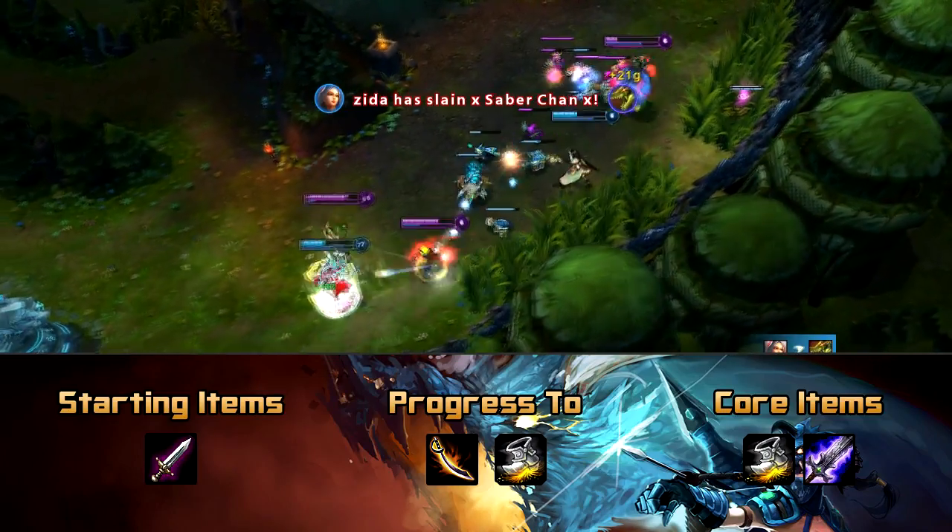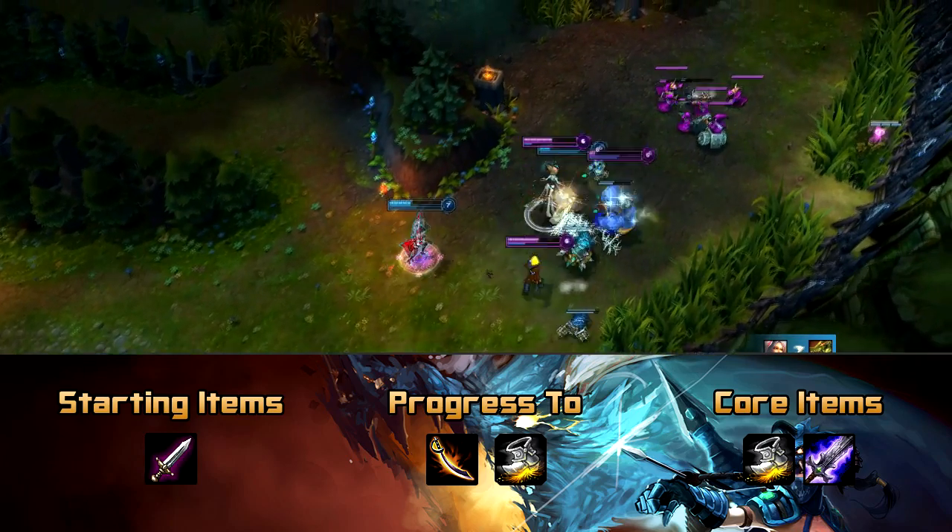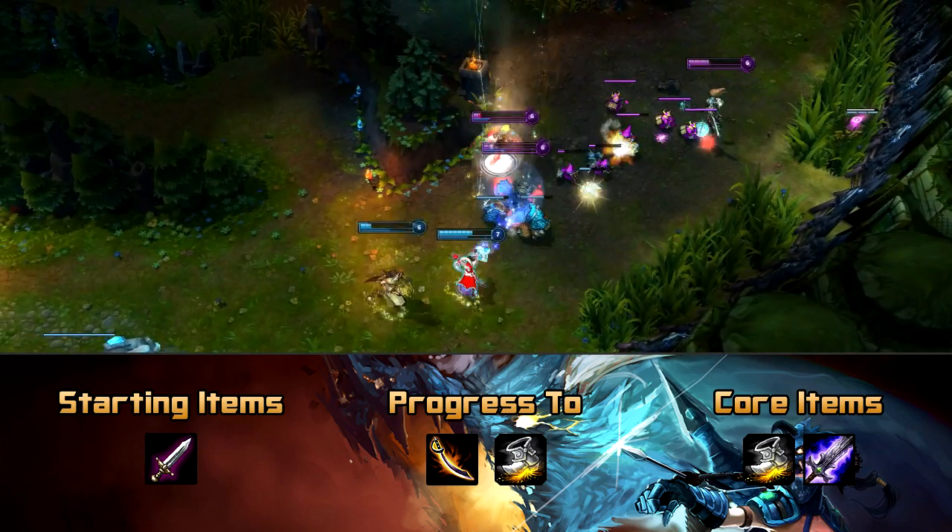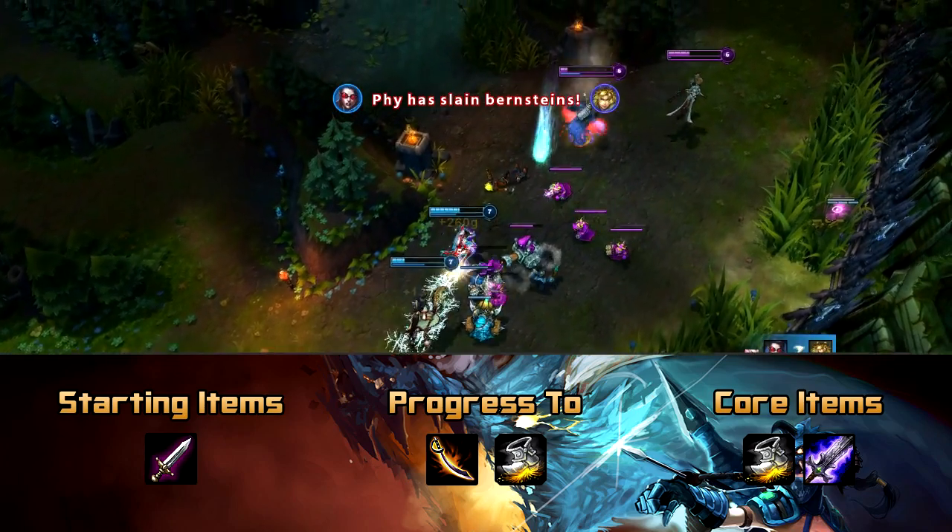So Vayne has a lot of choice when it comes to build paths, but I'm just going to focus on the 3 most viable options at the moment. Now you want to start with the Doran's Blade, because it gives you the health, AD and lifesteal that's going to allow you to sustain in lane and also the trade potential.